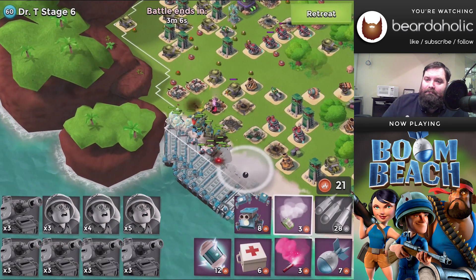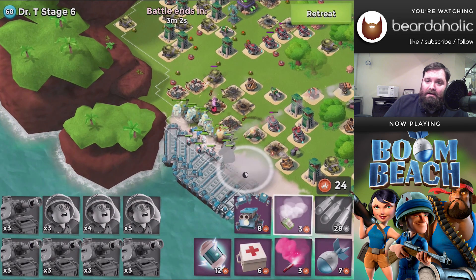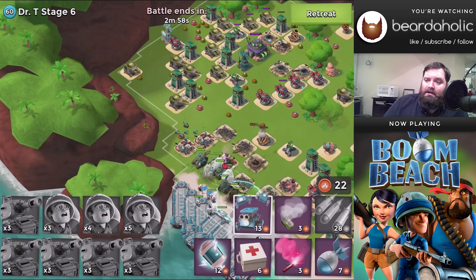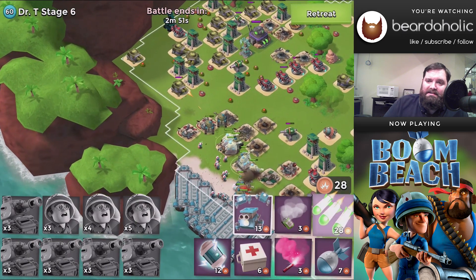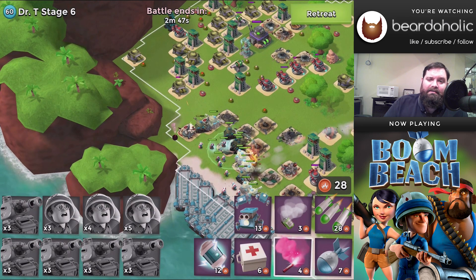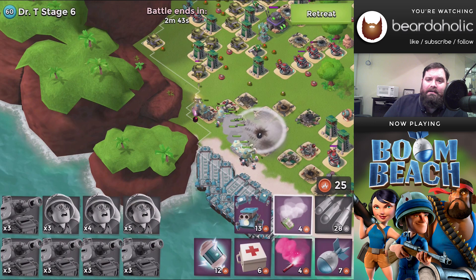Shock launchers on this level are picking on my tanks. The shock launchers have 18,000 hit points each, and the boom cannons — which you've seen me blowing up — have around 11,000 hit points each.